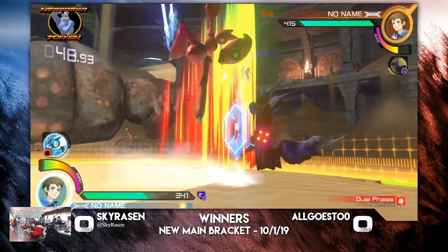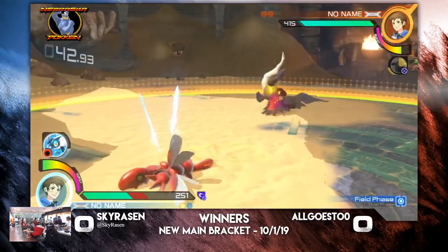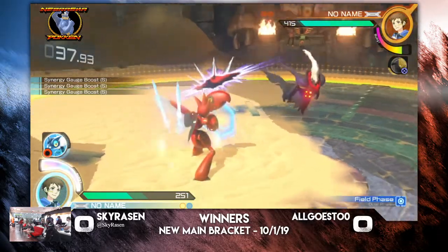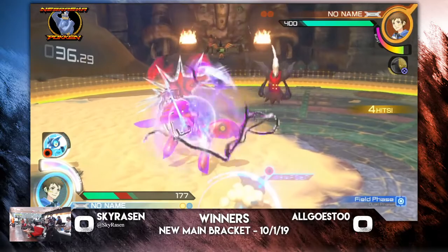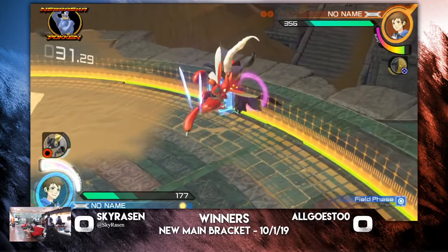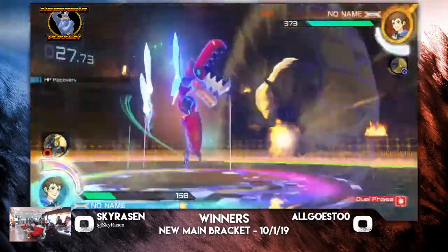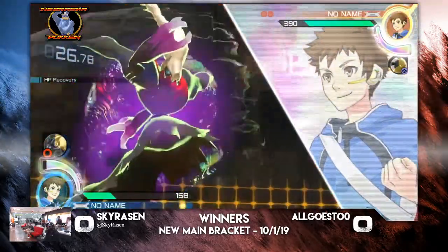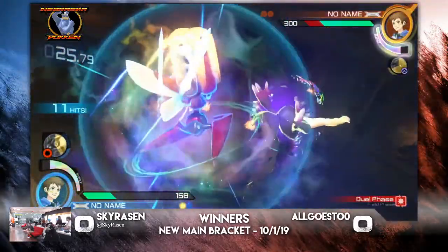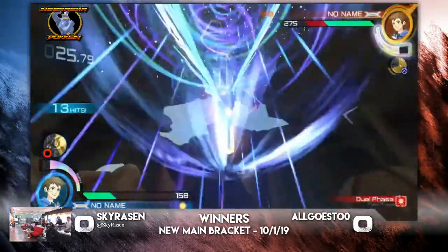I don't commentate enough Dark Knight — I need to commentate more Dark Knight. Nice Punisher, bye. All goes to zero. I forgot I got to call him zero. They won't even be playing the game. Safety Frog tries to go for a grab. Dark Knight goes into burst. He pressed the button — he didn't press the correct button. Positive.